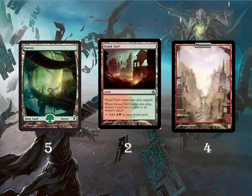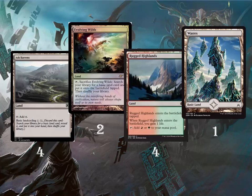Our mana base for the pauper format is 5 Forests, 4 Mountains, 2 Gruul Turfs — a bounce land that when it comes into play requires you to return a land to your hand, then taps for red and green. We also have four Ash Barrens and two Evolving Wilds for mana fixing. Ash Barrens serves a double purpose: it lets us pay colorless for Stalking Drone's ability and helps with mana fixing. Then four Rugged Highlands as the gain lands for a perfect mana base, and one Wastes so we can fetch it and activate the Stalking Drone ability.